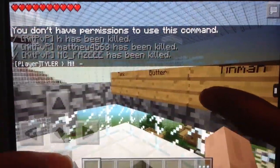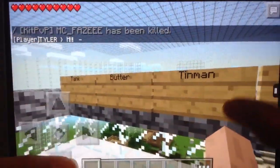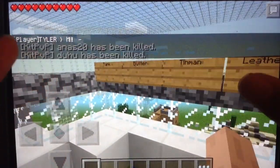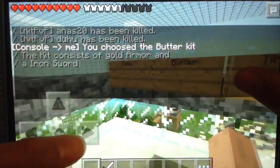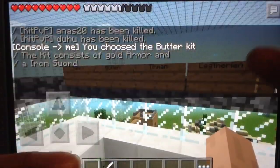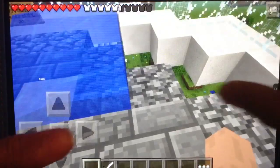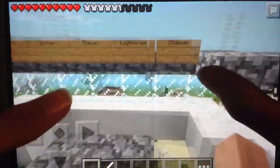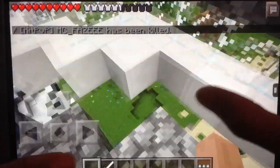If you watched my previous video, you'd know what each kit does, and you'd know that I only use the Butter and Tin Man Kit. I prefer the Butter Kit — it has weak armor and an iron sword, but I think it's better than the Tin Man Kit. With the Tin Man Kit, you survive longer but your weapon breaks, and if you attack someone with armor, they don't get any damage at all.